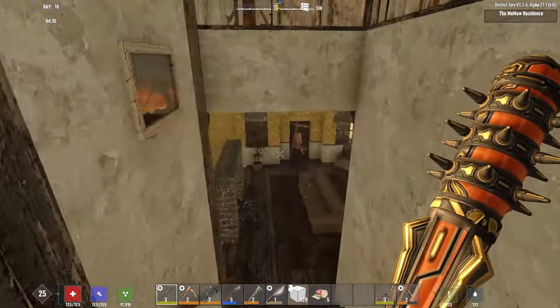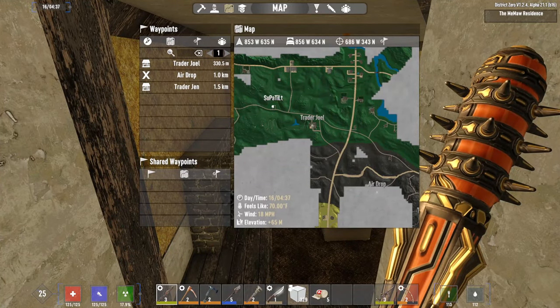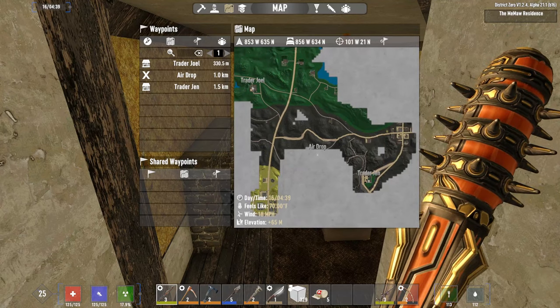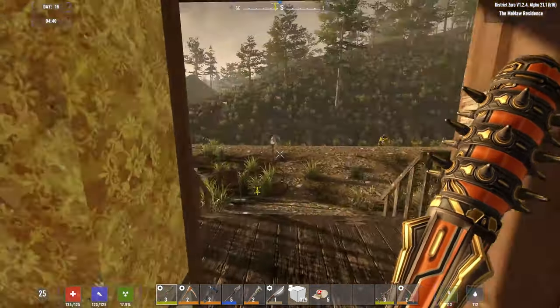So today, I want to go to Trader Joel, get a job, sell all this junk, check when the reset is — and we had an airdrop yesterday so we should go check that out. Job first, then airdrop.